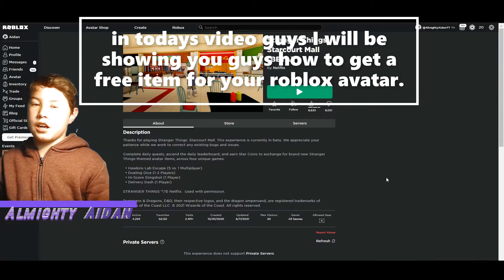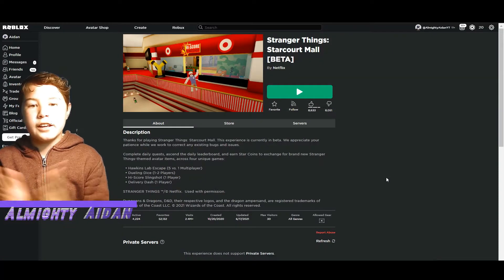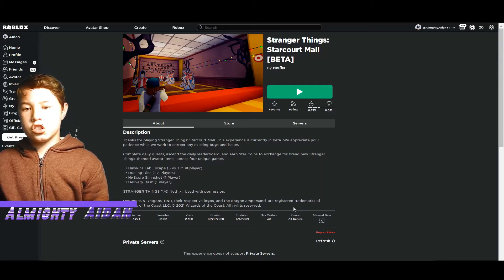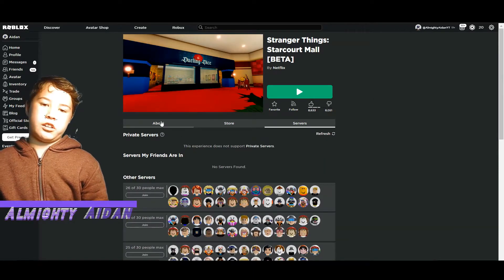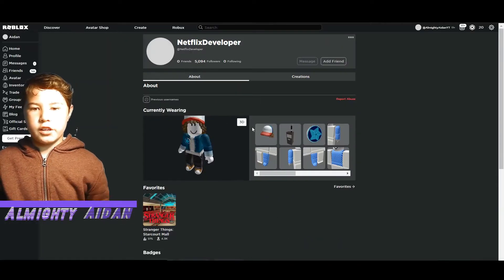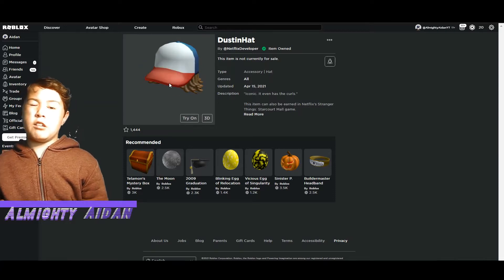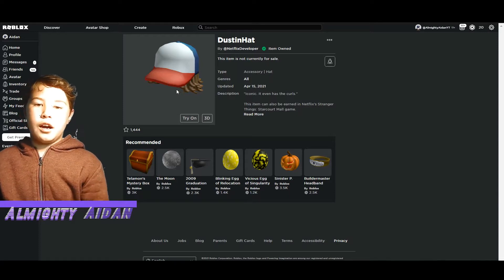Hey what's up everyone, it's Adan here, back with another video. Today I'm going to be telling you guys how to get this free item in Stranger Things. I actually just joined and there's this hat right here — I made a video probably more than a month ago about this hat, saying it was gonna come, and it finally came after a couple of months.